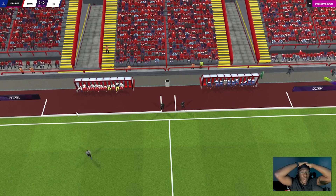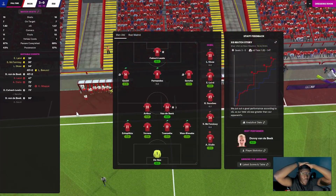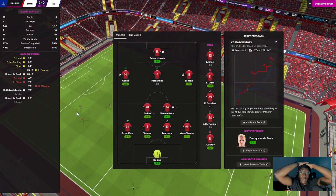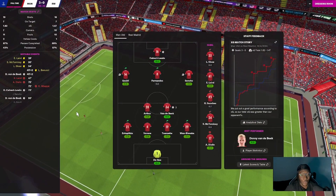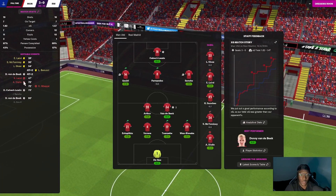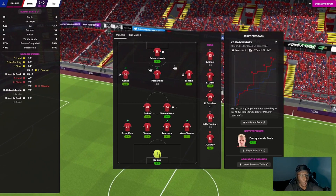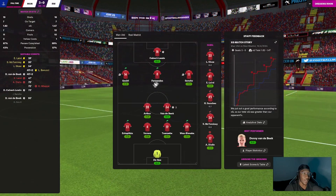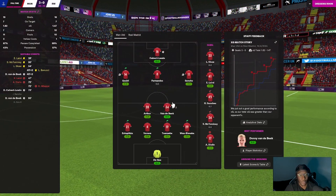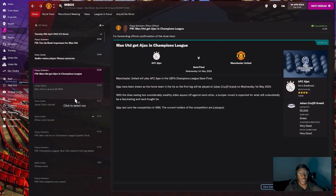We've done it again — 3-1 on the night against Real Madrid. We did suffer two injuries, and Mbappe got injured himself. Most players had green ratings except Fernandez who came on late. Donny Van de Beek — what a guy. We are in the semi-finals of the Champions League and will be playing against Van de Beek's former club Ajax.